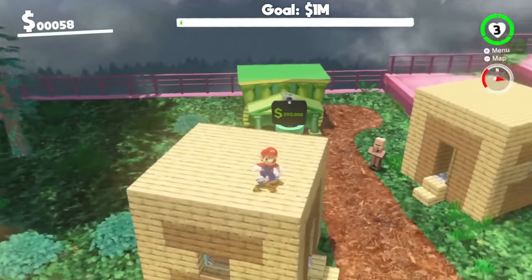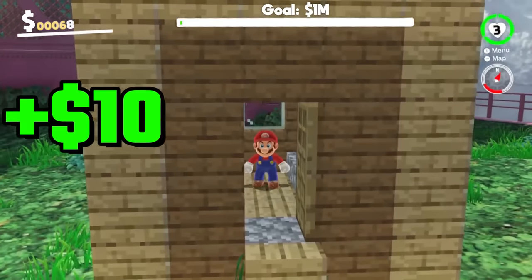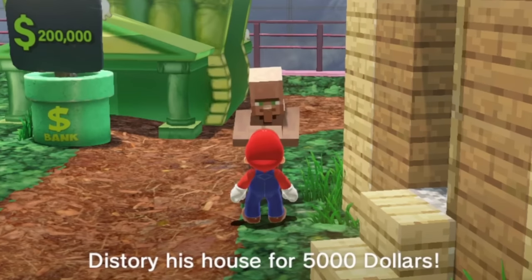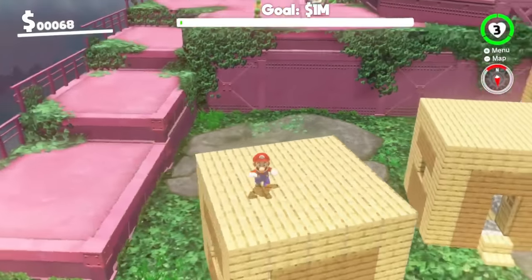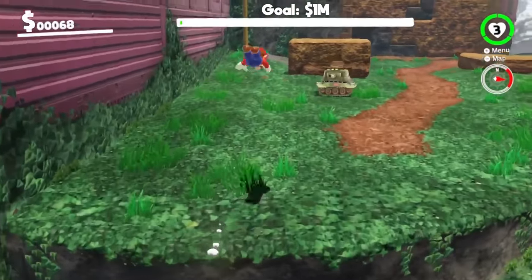The villagers also upgraded now. They've got fancy wooden houses which I can actually enter this time, and there's money inside. Let's steal his house! The villager says: my neighbor is super annoying — destroy his house for $5,000. Should I destroy his house? It seems a little mean, but I've only got 70-ish dollars at the moment, so I may as well. It's worth it in my opinion.